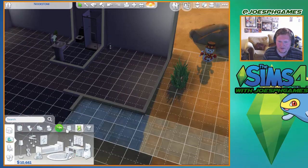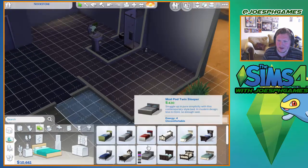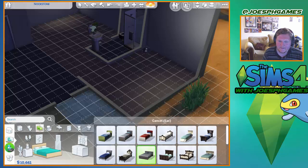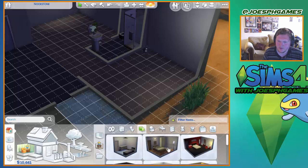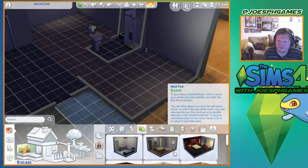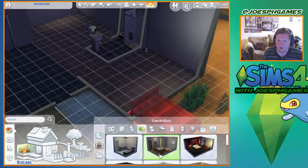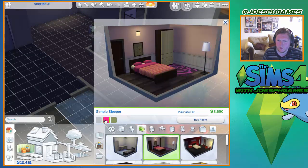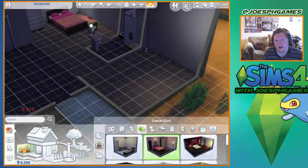We have the fish. I should buy a bed - I should make a bedroom, right? Let's make this room. There we go - nice little bed, and the wardrobe, and a lamp. And then over here we're gonna have the study.